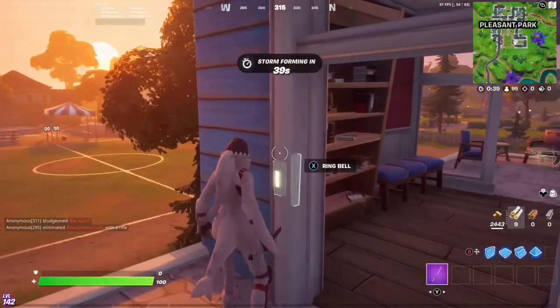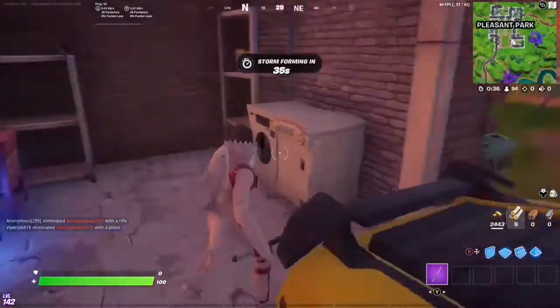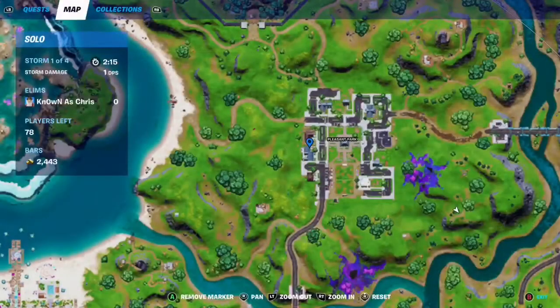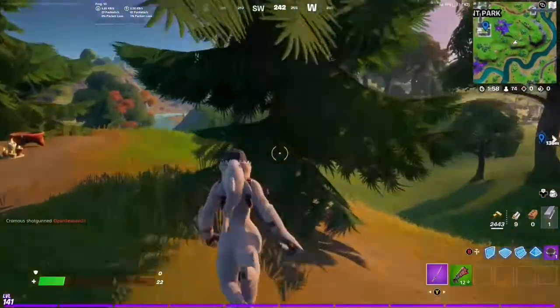Those are the five locations. If you do choose Pleasant Park, remember you only need two. We started here at the White House, then we came across to this corner house, then we went to the mechanic shop next to the fuel station, then we went down to the yellow house, and finally we finished at the corner house. That is the five spray can locations for Pleasant Park.